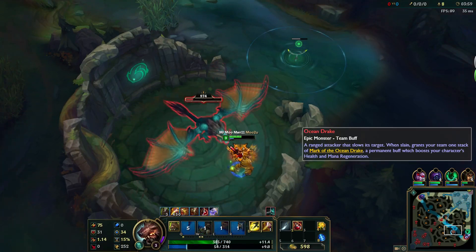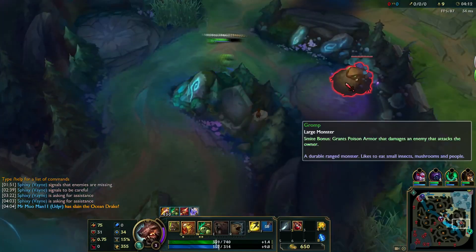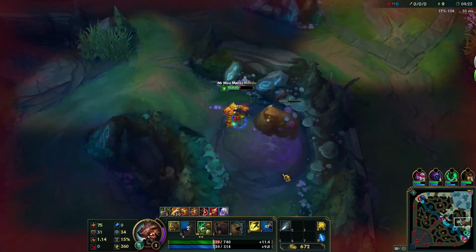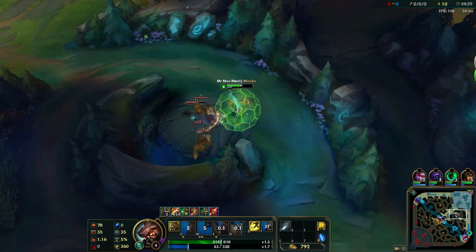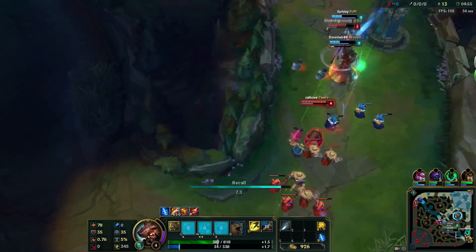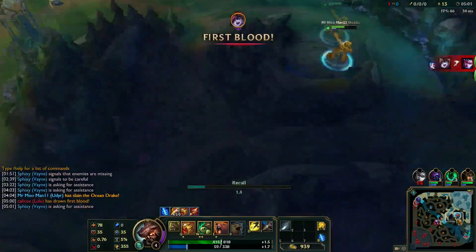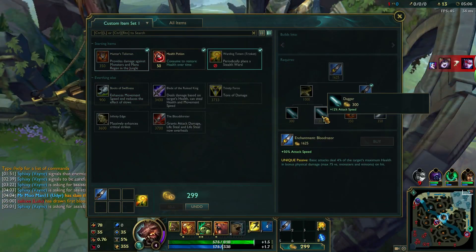Depending on which dragon spawns, you'll usually have at least one or even two potions remaining at the end of the fight, which is totally enough health to go back in for your bot side jungle camps. As you're recalling, tune into the breaking news bot lane — your teammates may be securing first blood, though you can bet Vayne is going to find a way to blame you for her getting outplayed in her own tower.